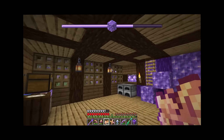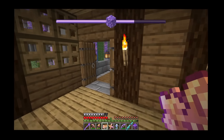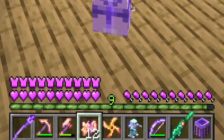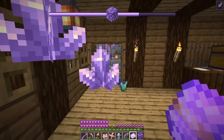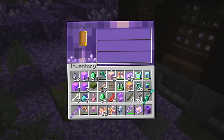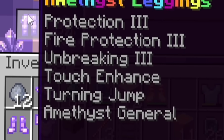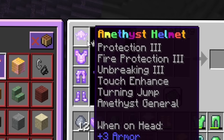What's in this little hut? There is a chest — it contains amethyst armor! Time to get rid of my emerald stuff. Throw on all the amethysts — we turn all purpley and glowy, and our health bar, hunger bar, and armor bar all look so cool. There's also an amethyst enchanter book. With my armor I can click a button and I'm shooting out crystals everywhere — I can fly, for a limited time! The enchanter book has its own custom amethyst enchants. I'll enchant my amethyst armor — the level two gives touch enhance, turning jump, and amethyst general.